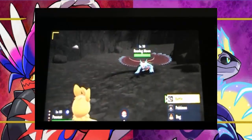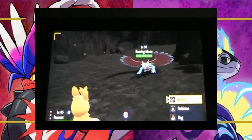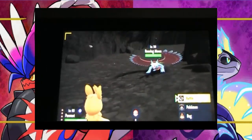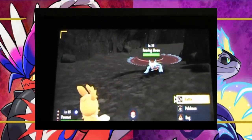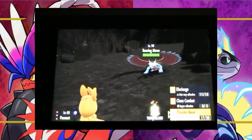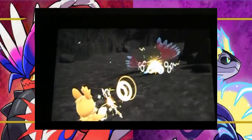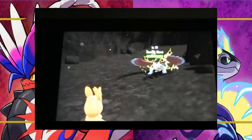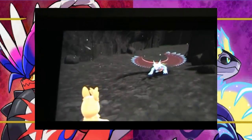Oh my god guys, we found it - Roaring Moon, the new version of Salamence! It's gonna be in Area Zero near the lab, like the third lab or something. I'll show you guys later after we weaken this thing. I might skip ahead until we catch it.